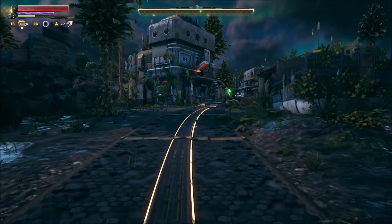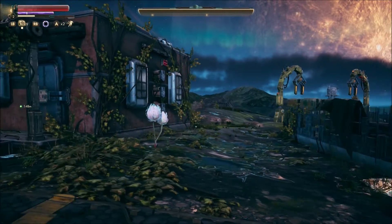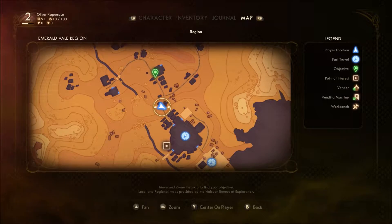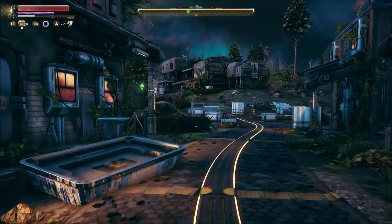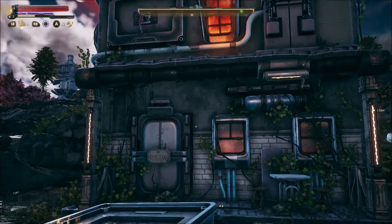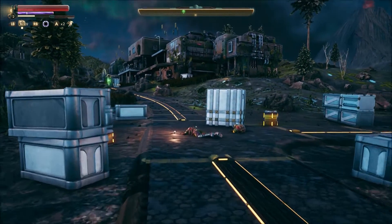Welcome back to the Outer Worlds. As you can see, I figured out how to put my bloody gun away. Thank God. So yeah, we're in the outskirts of Edgewater — I've already forgotten the name of the place. Edgewater, yes. Oh, and fast travel to it, that's nice. Lots of abandoned buildings and stuff on the exterior of Edgewater.